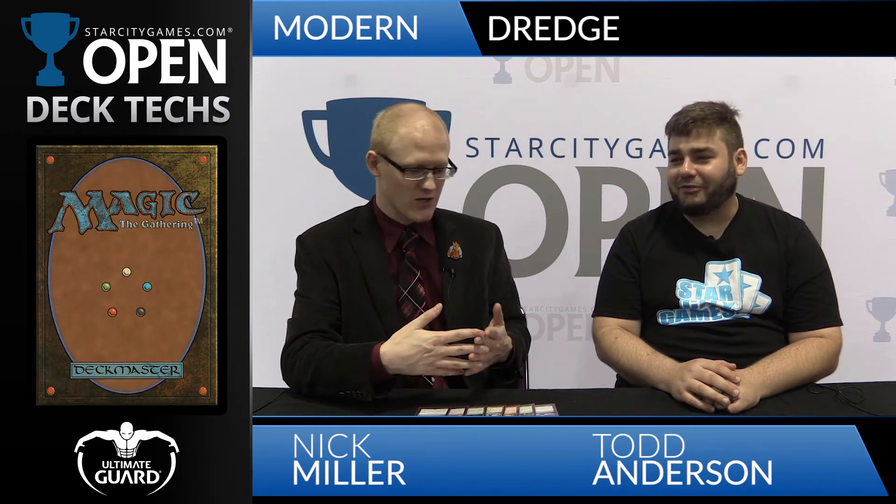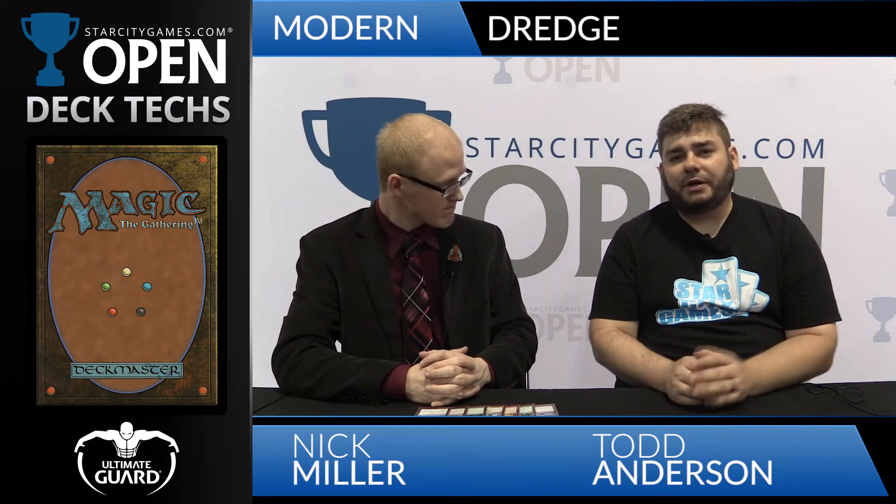Back in the day, those old Extended decks got to abuse Bridge from Below with things like Dread Return — obviously Dread Return is banned from the format. So this deck is doing the things with Bloodghast and Prized Amalgam as the beat-down plan. The older versions of the deck that don't play Gargadon and Bridge, their whole game plan is just to put somewhere around 6-10 power in play in the first 3-4 turns, and then try to ride that to victory since the creatures are so sticky. Even if your opponent's able to Lightning Bolt them, you're able to just continually replay them.